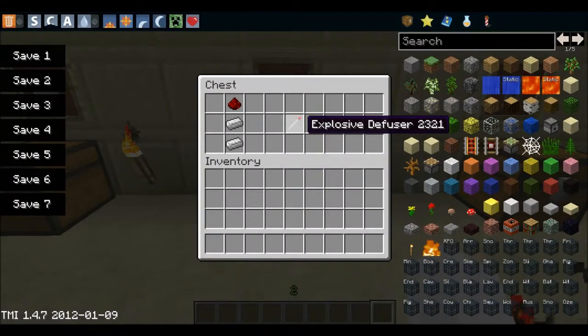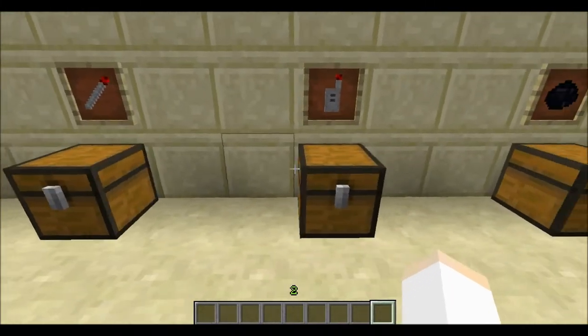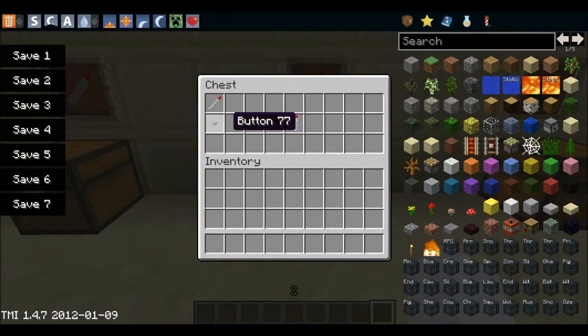Next is the explosive diffuser. You need 1 redstone and 2 iron ingots. Then for the blasting cap detonator, you need an explosive diffuser and a button.